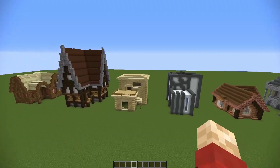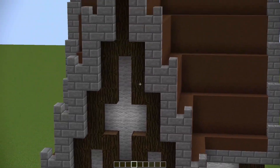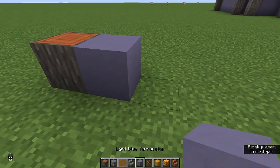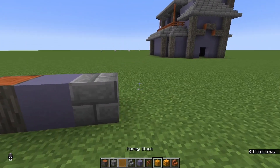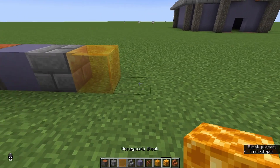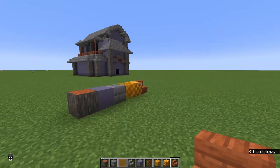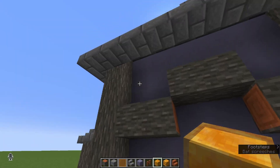With our theming here, we've already got a couple of the blocks that we're using — mainly these three — but I also want to try to throw in some honey blocks and some normal acacia planks just to add a little pop of color and stick with that acacia theme we've got going on.